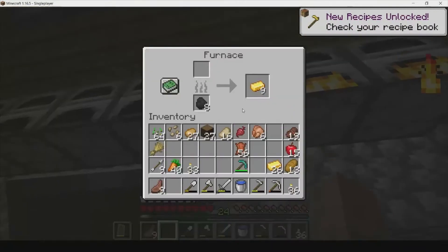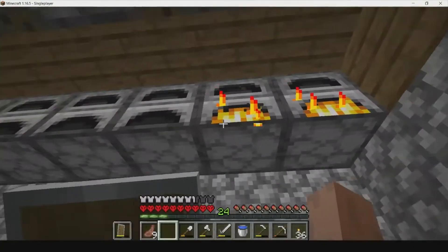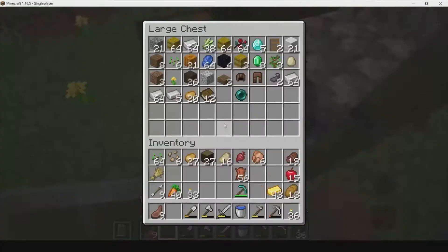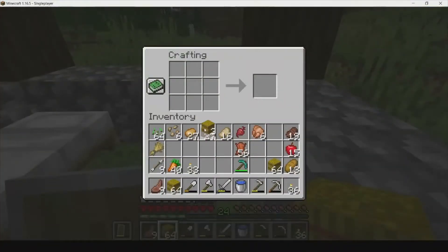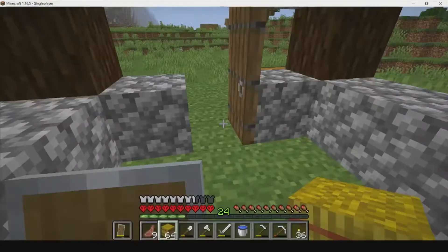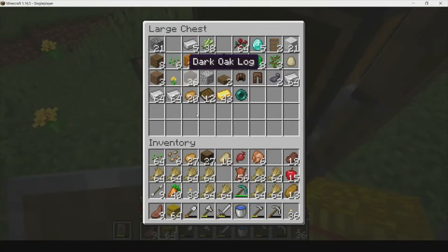We're putting this stuff in here and smelting the sand into glass. 43 gold - that is good. We've got to make hay bales and turn those into wheat. Oh wow, it's like unlimited wheat! We still have a stack of hay bales left to turn into wheat.